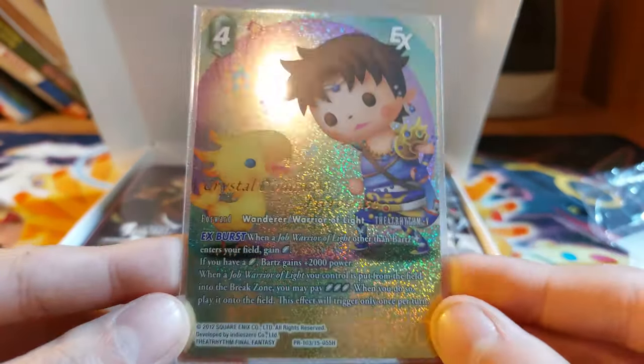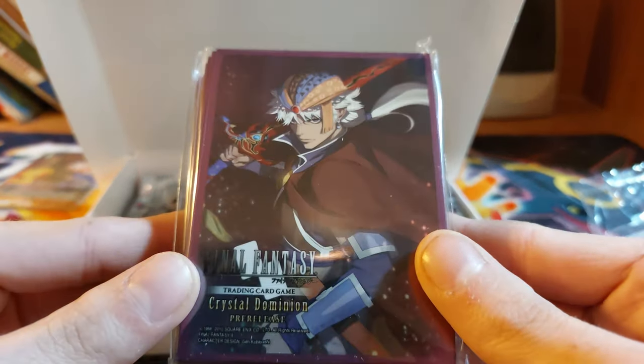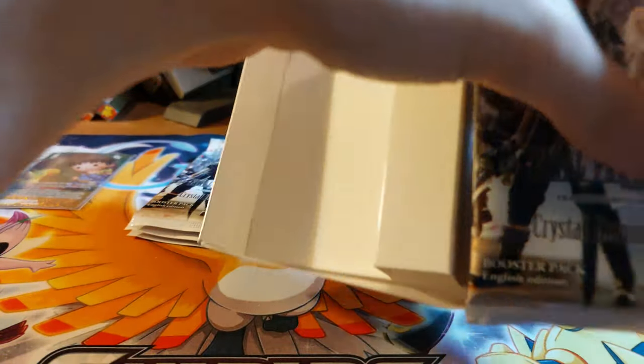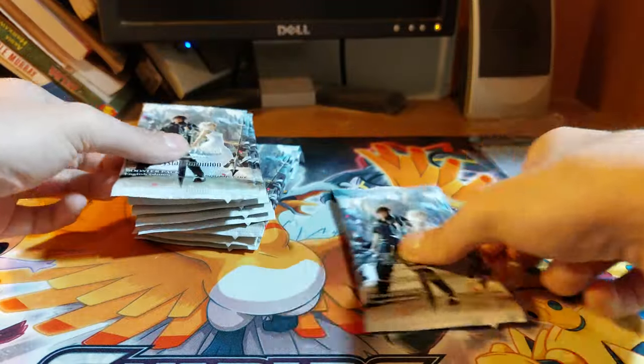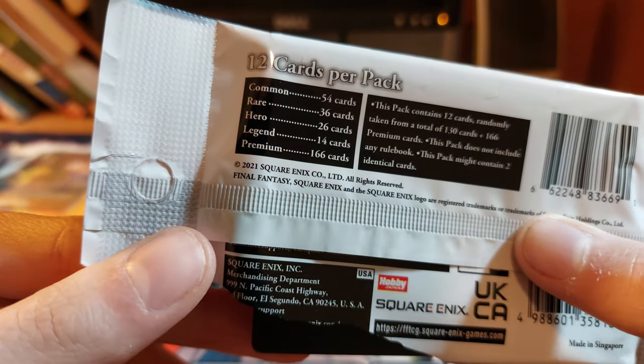That's a nice sleeve — beautiful looking card, definitely very good. I love the Chocobo in the corner. The pack of sleeves is definitely nice. Here are the nine booster packs. There are nine in total; I do know this is Noctis from Final Fantasy 15. There's a card I definitely want in this set. For those who don't know, packs have commons, rares, heroes, legends, and premium legends as your rarest pull.